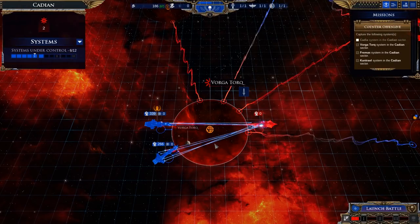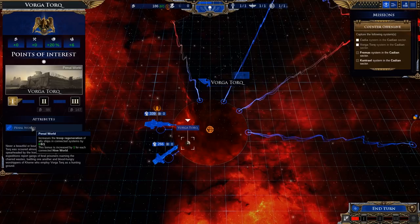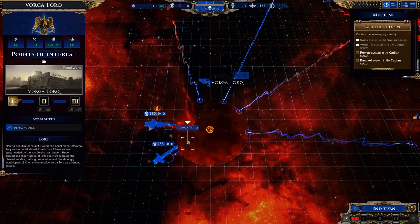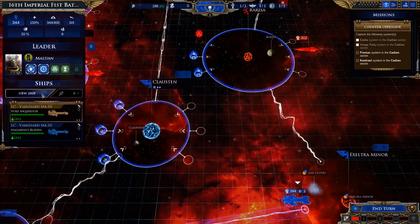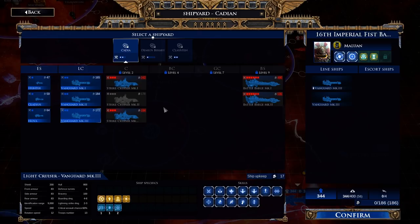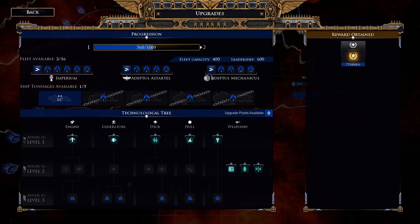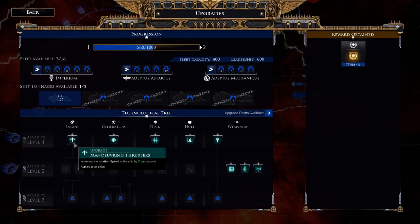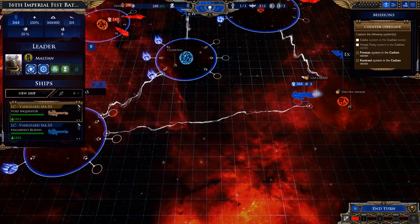Not too much damage — things are looking up. We take Vorga Torque — it's a penal world, so troop regeneration by one, bonuses increased by one for each connected hive world. We'll probably go after Zersha next. How do we check leaders? Fleets, missions, renown panel. So we can actually get upgrades based on these things — extra fleets, Adeptus to start. This is how we upgrade different things. We've got this reward for a certain number of turns, which is nice, that's going to keep me up and going for a while. I've got Malin here but I want to know how many ships he can bring into battle.